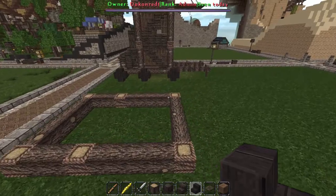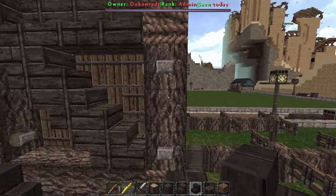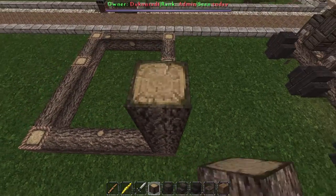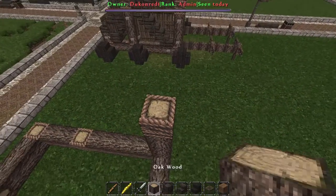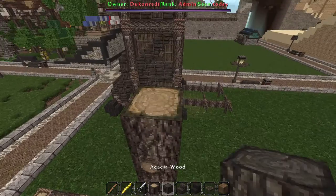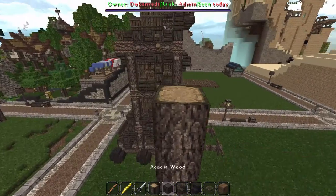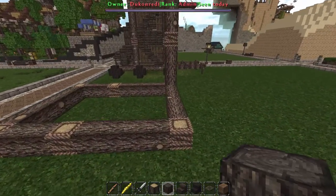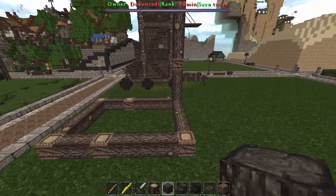Now we're just going to do the basics for now and then I'm going to speed up the rest. First of all you're going to want to go three up and then a rope block — one, two, three, rope block. Then you're going to want to go up four — one, two, three, four — rope block. Then you want to go up one, two, three, four more, and then rope block. And that's the top of your siege tower right there. I'm going to quickly go ahead and do that to all four corners.